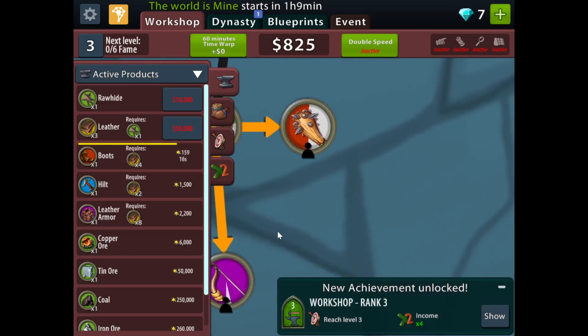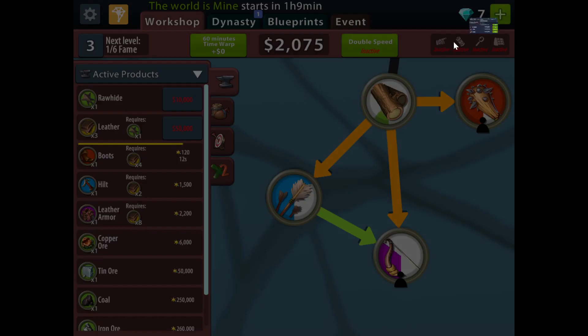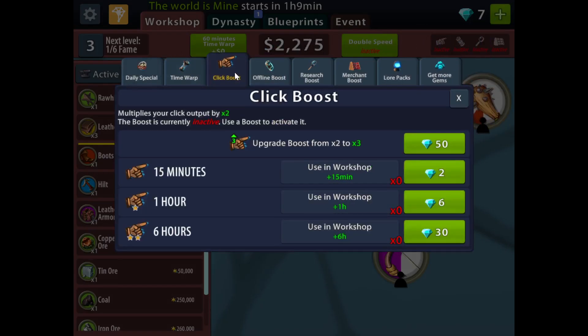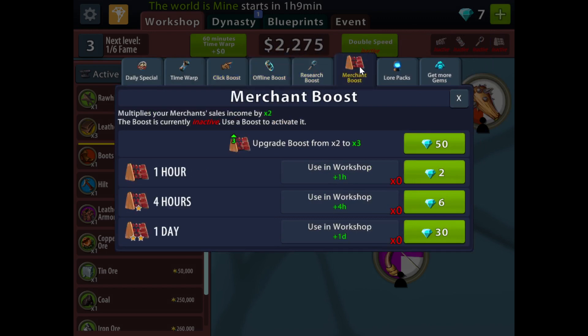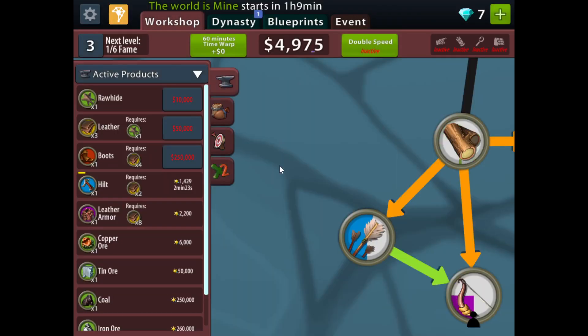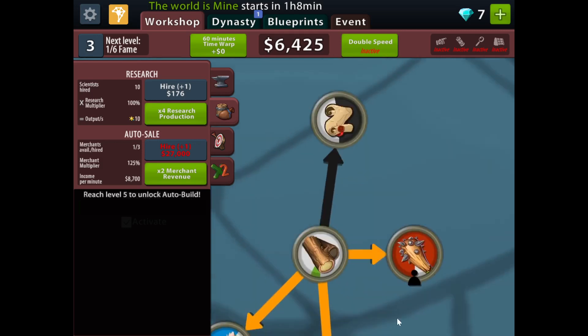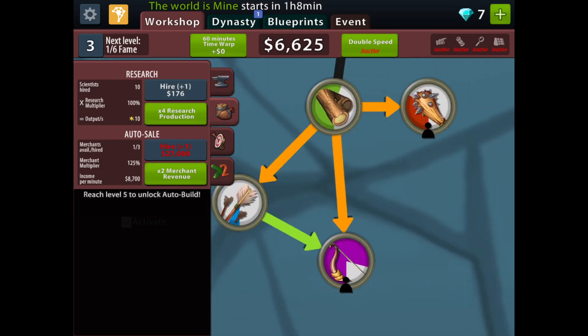That's pretty much the game — you can buy stuff with the gems you get. I need to reset one more time to unlock the blueprints. At level five you get auto-build, which seems very useful. Anyway, this is the Steam version of Crafting Idle Clicker and I'll see you in the next video, bye bye.